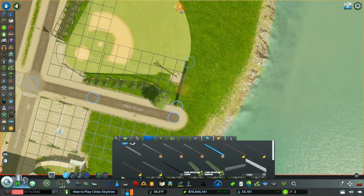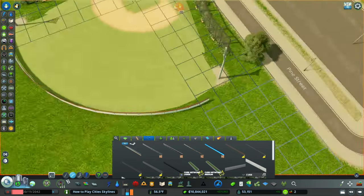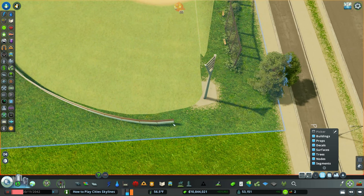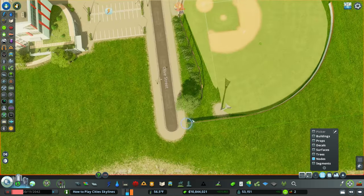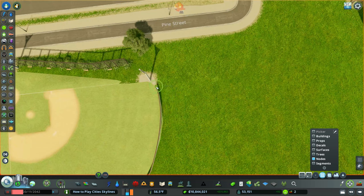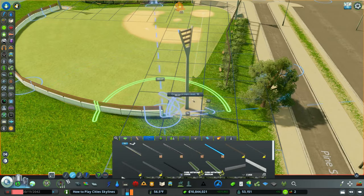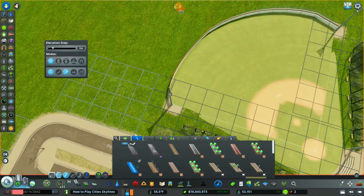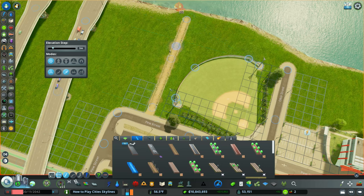The next part was adding an outfield fence. In the new update they didn't include one — in baseball, if you hit the ball over the fence it's called a home run. I'm speeding this up, but I kept in my struggle because the Move It tool had a hard time grabbing onto the fences. I did eventually get it — that's as best as we can do for an outfield wall.